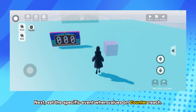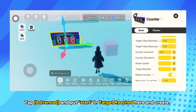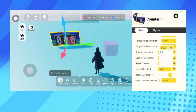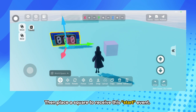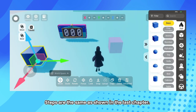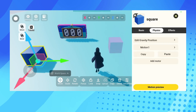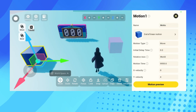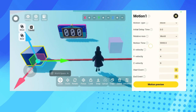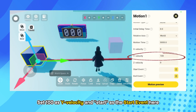Next, set the specific event when values on Counter reach the target. Tap Advanced and put Start in Target Reached here and create. Then place a square to receive this start event. Steps are the same as shown in the last chapter. Tap Advanced, go to Physics, and then add a motor for it. Set 100 as Y Velocity and Start as the start event.